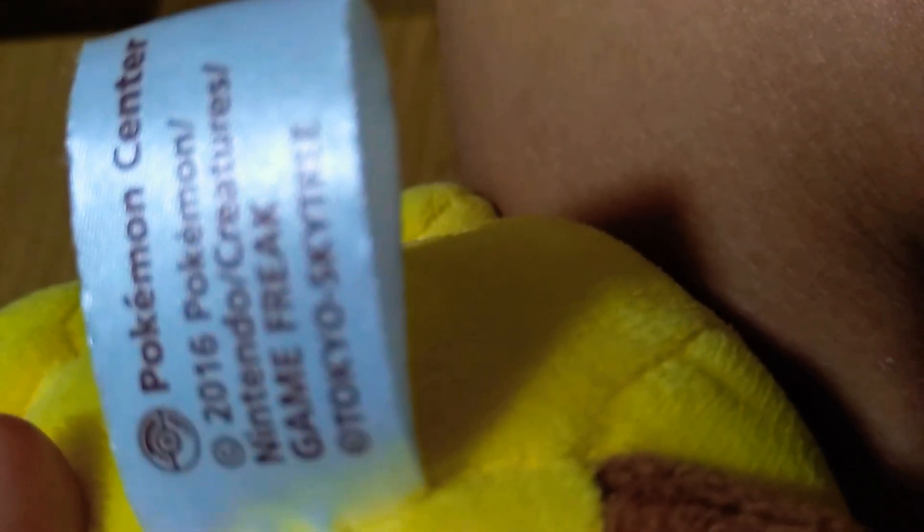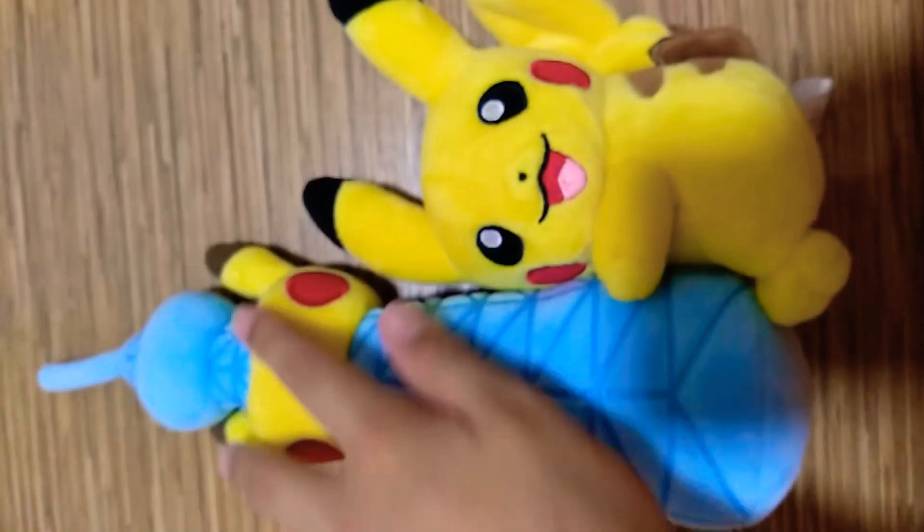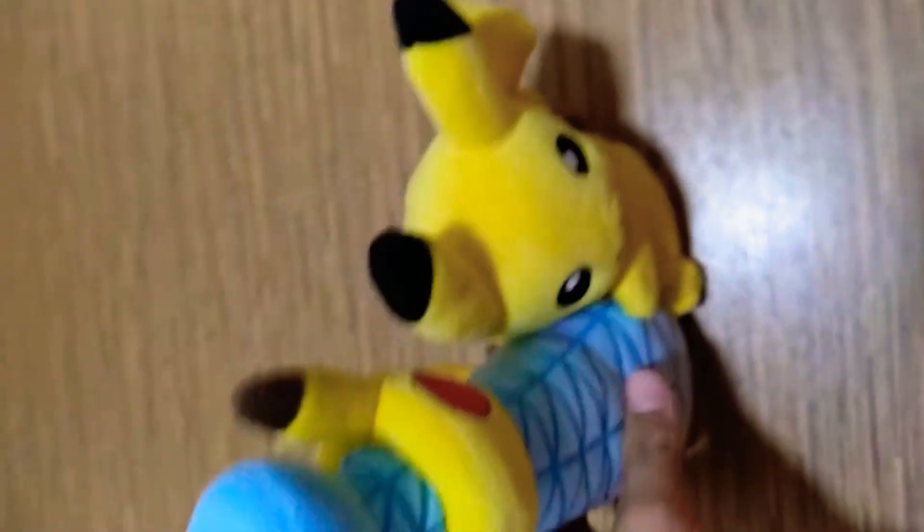As you can see here, there is a tag that says Pokémon Center 2016, Pokémon, Nintendo, Creatures, Game Freak. And as you can see, it says Tokyo Sky Tree, so it's from the Tokyo Sky Tree. There's also a made-in-China sign. Pikachu is actually quite cute — it has cheeks without any face detail, with two ears, and the Sky Tree looks pretty tall.